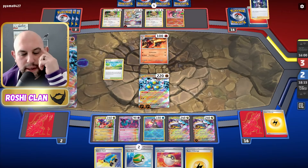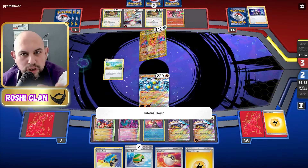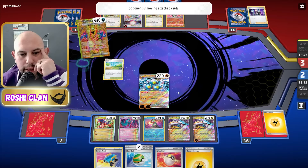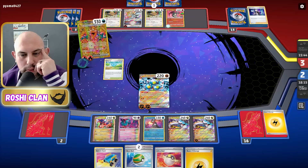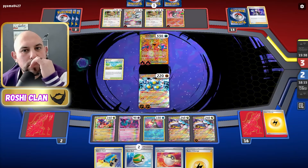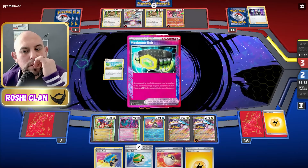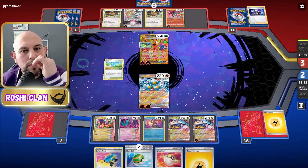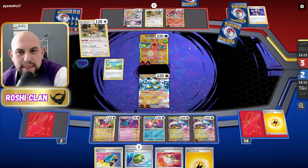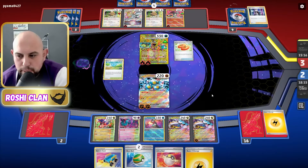There's a Boss and it's going to be the Sandy Shocks. I was going to use Sandy Shocks to knock out the Arceus but if they take this out then I have the Raging Bolt. I don't think you really need the Maximum Belt. They've done a Boss — I just need to find my Prime Catcher, which I'll probably get with the Poké Stop. I've got four energies in there and some Super Rods so it's fine.